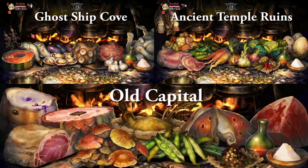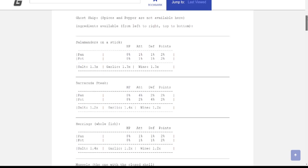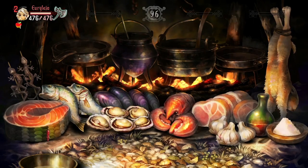In this next part it will show you all the stat values and spice modifiers for all three food patterns as well as the cook time, burn time, and respawn time for each food. We will be listing food from left to right and top to bottom, starting with the Ghost Ship Cove food pattern.